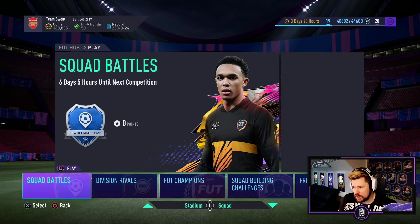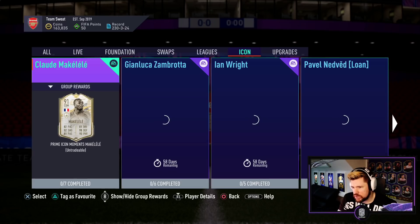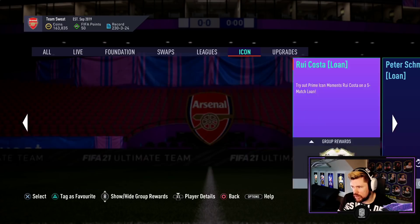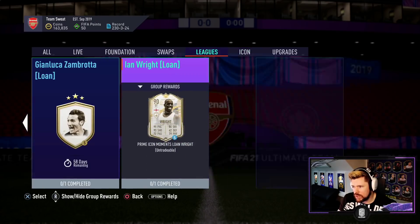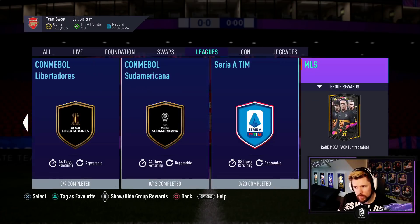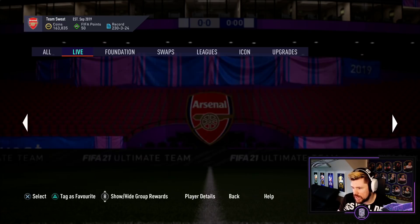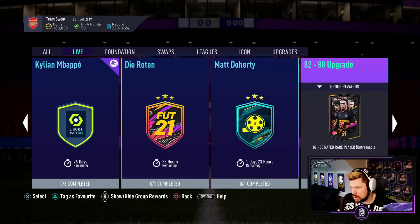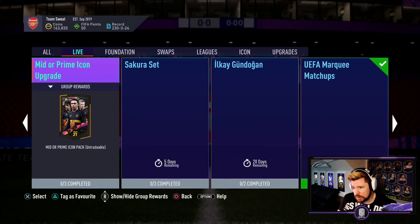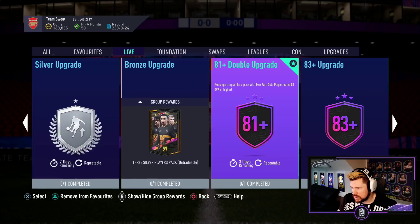Let's see if there's anything else here in the SBC section. Icons — we had the three icons yesterday, nothing new there. We had the two leagues added yesterday as well, and we haven't got any more, just the two new leagues. New content in the menus: 81 double upgrade, 83 plus upgrades, and that's it.